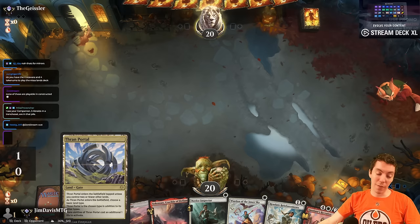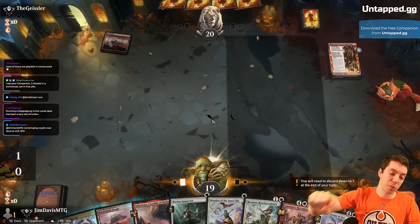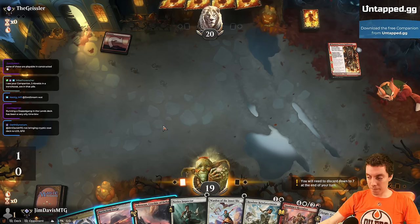It's pretty good, barring Thran Portal. I want to mulligan — well, we're going to keep this, but the Thran Portal does suck pretty bad. I really hate this card — it's almost like a meme how much I hate this card at this point. It's not Inspiring Vantage, let me tell you. If you haven't followed the stream, hit that follow button. YouTube folks, make sure you like, comment, subscribe — support the content.